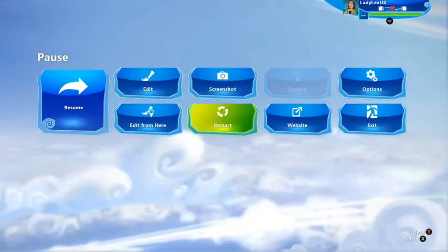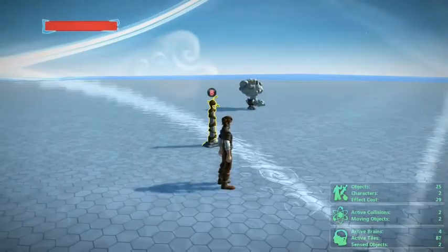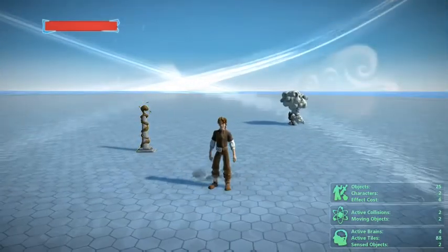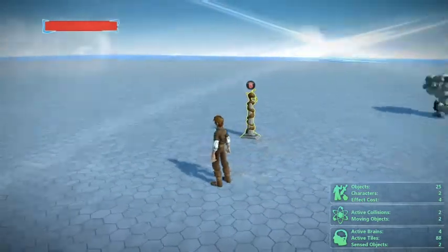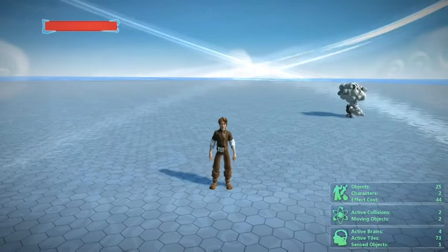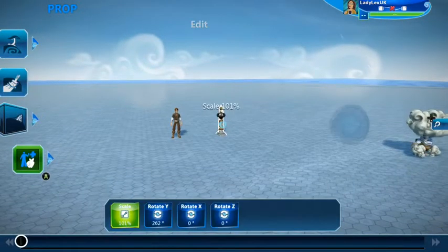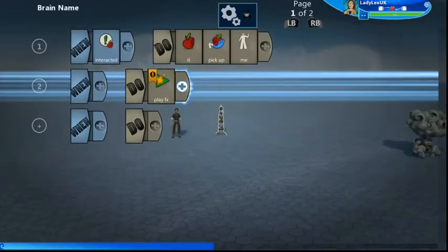Now I'm going to restart that, and I want you to look at the bottom right-hand corner where it says Active Brains. It says Active Brains: four. Those four active brains include a couple in my character that I'll show you later, plus my character and the totem pole — that's four brains. I pick up my totem pole and it's still four active brains.